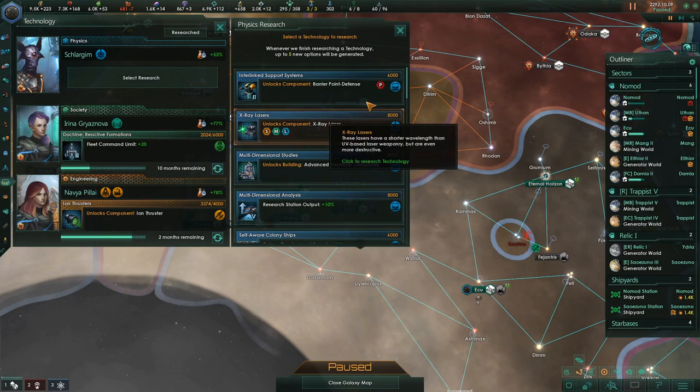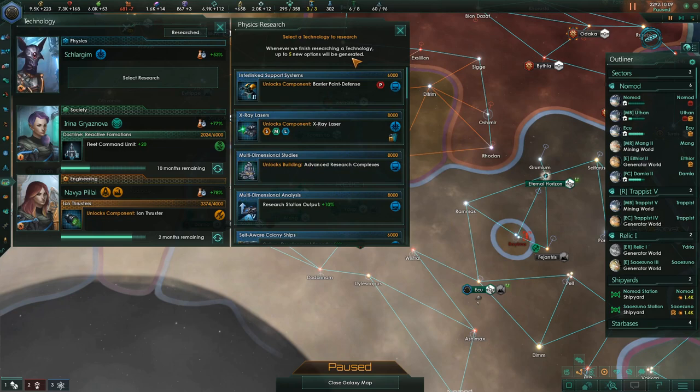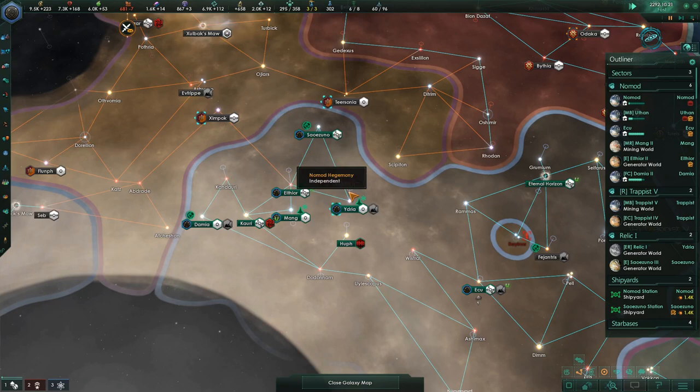Research concluded. This gives research station output in the physics area. Since I have a physics person up here for 15%, I want to choose something. I have a lot of choices in computing, but I only have one in physics and it's the x-ray laser — this unlocks other advancements in the field of energy weapons. That's perfect for him: 68%, he'll get that bonus.